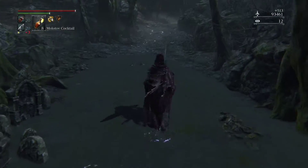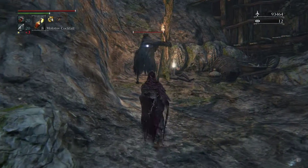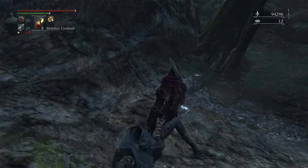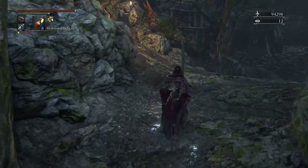Pretty easy with molotovs — it would be pretty easy with the sword too if it didn't also kind of blow up on us. More twin bloodstone shards. And here we go, this is kind of the gauntlet here.